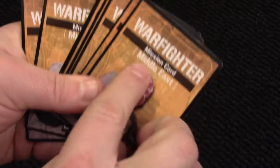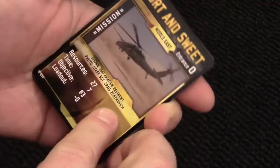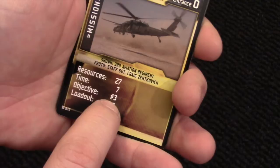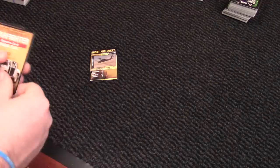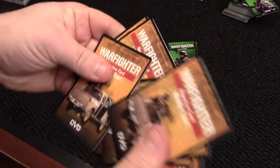We pull out the mission card deck from the Middle East region and randomly take one mission card, which is also our starting location. This card is short and sweet. It states the number of resources we get to spend buying soldiers and equipment, the time we have to finish the mission — only 7 turns — and the objective, which is only 3 spots away so we only have to progress 3 areas. The loadout is not modified.